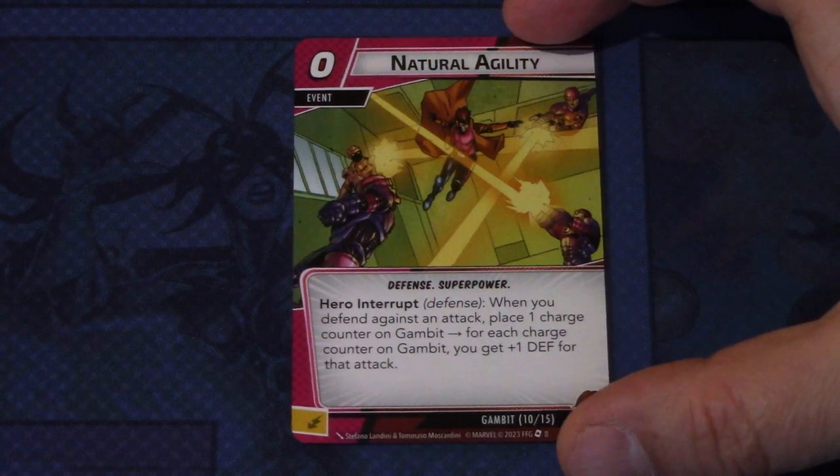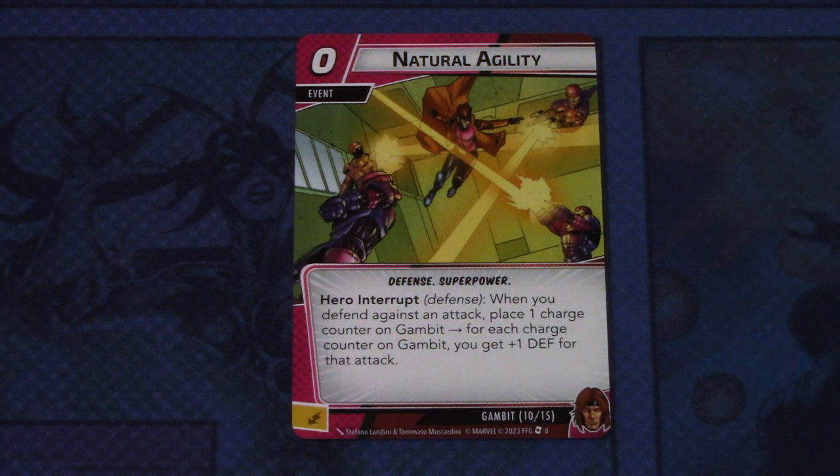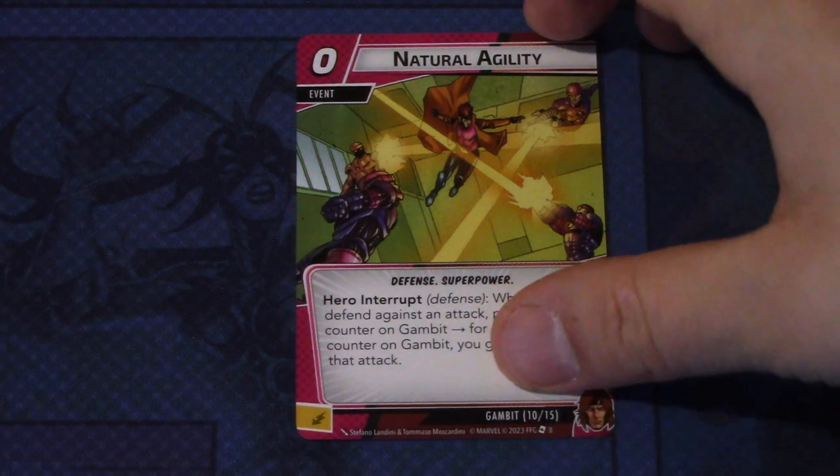Next up, we have Natural Agility — two copies of this zero-cost event. Natural Agility is a defense and superpower event. Hero interrupt defense: when you defend against an attack, place one charge counter on Gambit; for each charge counter on Gambit, you get plus one defense for that attack. This can be committed as an energy resource. This combos really well if you want to defend with Gambit and have the Gambit Armor in place, so you get to ready Gambit after he defends if you don't take any damage.